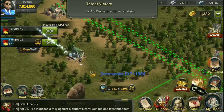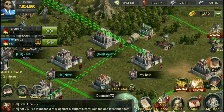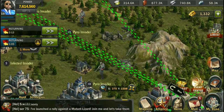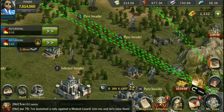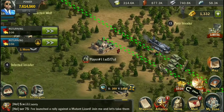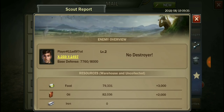Why am I able to scout when I have my shield up? Oh, we only had an eight-hour shield — never mind. Fine and dandy. We see some people with stuff — we're going to try to get some kills for this kill event. Let's see if these guys have any troops. No troops, but he's got some resources. No destroyer either — that's garbage.